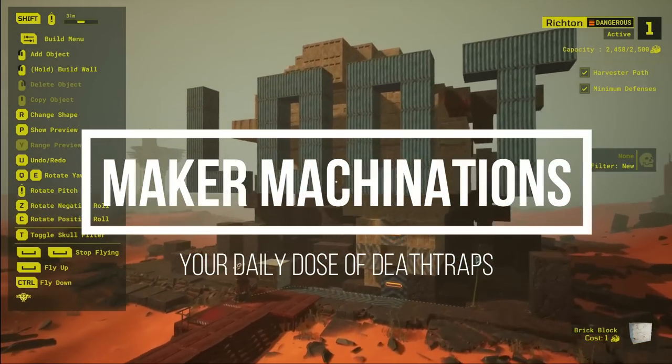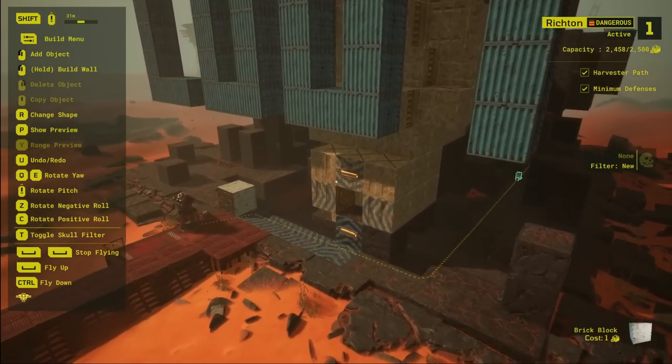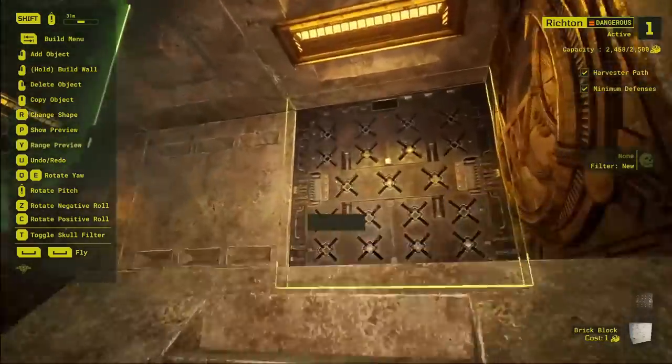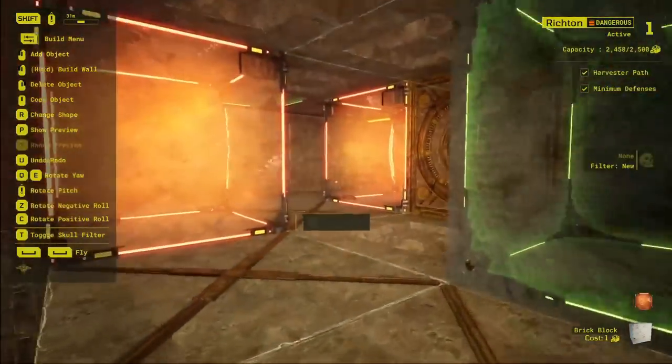Hello everybody, welcome into my Maker Machinations series for your daily dose of death traps. My name is Waldosis, and today I'll be showing you five quick and cheap traps that you can use to kill some custodians raiding your base in Behaviour's newest game, Meet Your Maker.